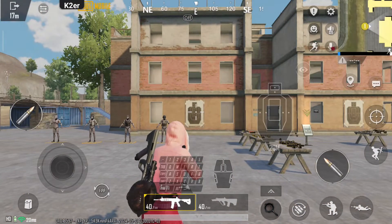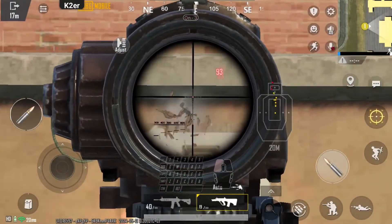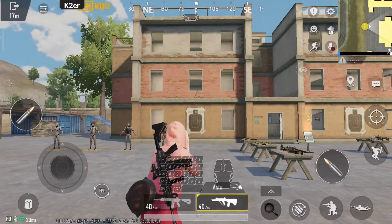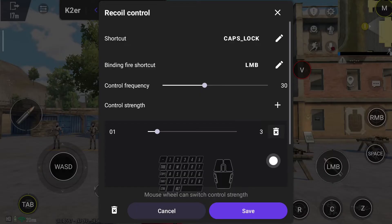Now let's try the 6X Scope AUG. Even with recoil control on, it's not quite enough. So let's go back to the settings and add a new strength level, setting it to 7. Let's test it again.